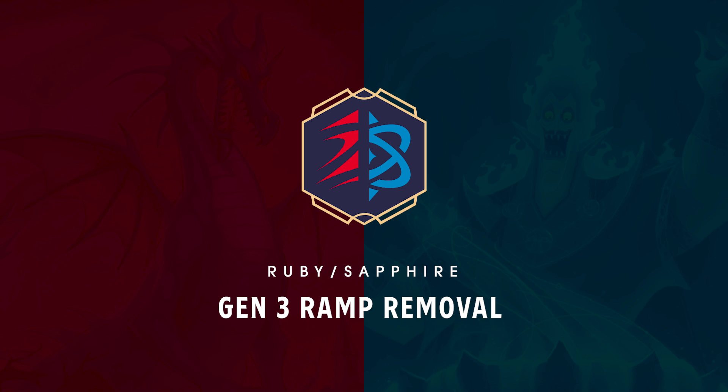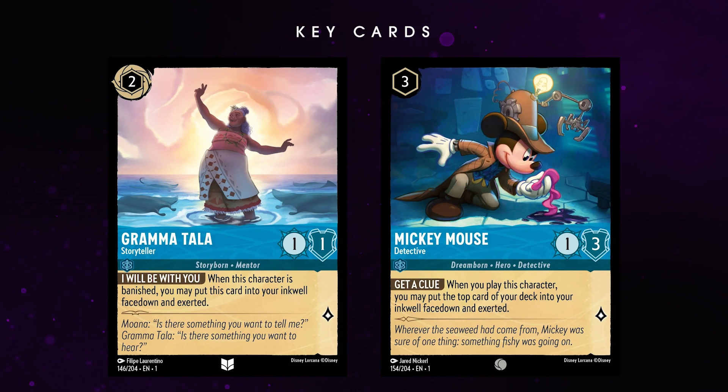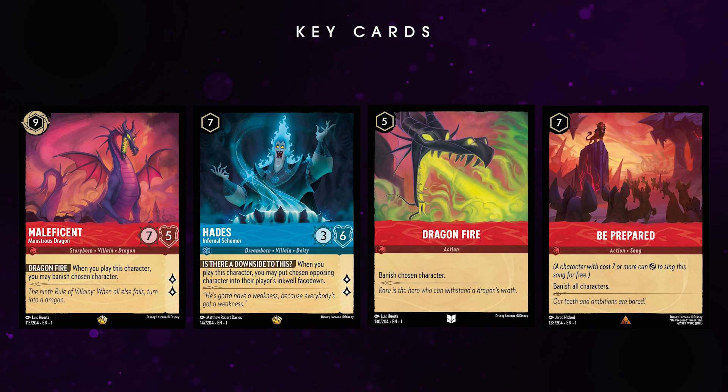First up we have a Ruby Sapphire Ramp Removal deck, essentially a control deck with two very focused goals: early game ramp into oppressive board control through removal and strong characters. The key cards in this deck include the bread and butter sapphire ramp combos of Grandma Tala and Detective Mickey. These are vital as an Inkwell engine allowing you to play high cost cards as soon as possible. After the sapphire ramp kicks in you'll focus on board control with removal cards like Dragon Maleficent, Hades, Dragonfire, and Be Prepared. This deck is a monster in the late game with an ink color combo that grants access to many of Lorcana's most powerful cards.